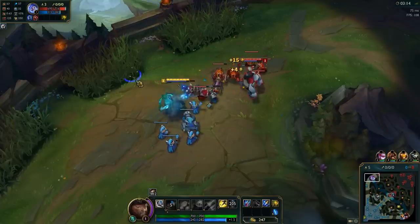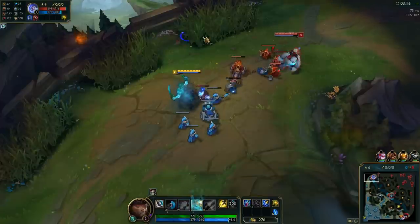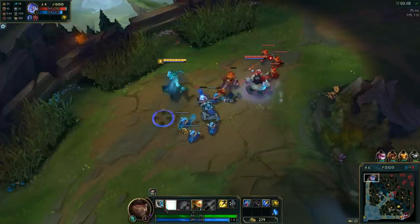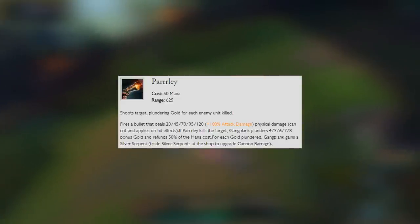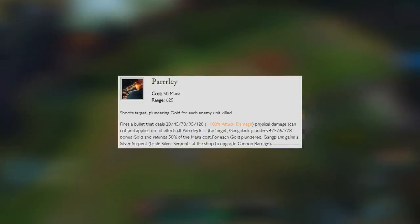As for his Q ability, this is his Parley. We're going to be putting a point into this at level 1 and maxing this out first. Gangplank will shoot his targets, dealing physical damage, and it will trigger on-hit effects such as crit, hydra, sheen, and more. It will also plunder gold for each unit he kills.